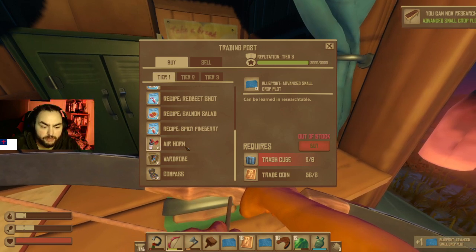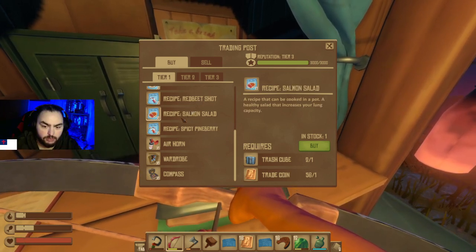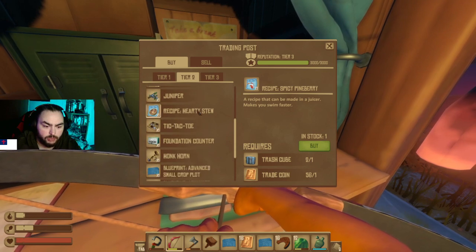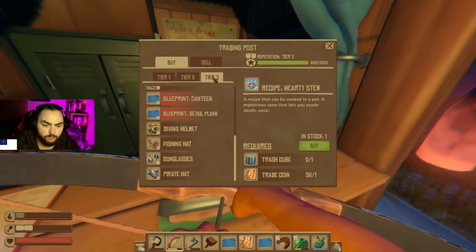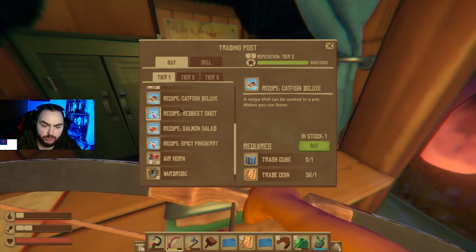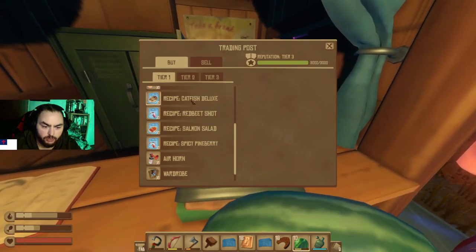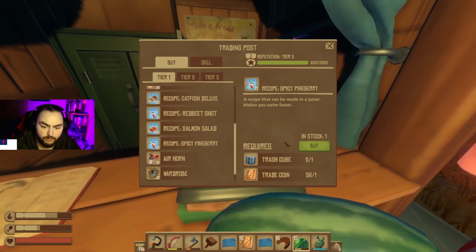We have two cubes left — just two. Maybe we should get one of these recipes. Salmon salad increases lung capacity, and swim faster. Hearty stew lets you evade death once. We only got Catfish Deluxe — I'm pretty sure that sounds familiar. Maybe I should have checked to see if I already had it before coming here. The arts and long capacity ones — I'm going to get these two. Pretty sure I don't have them; if I do, I just waste a trash cube.